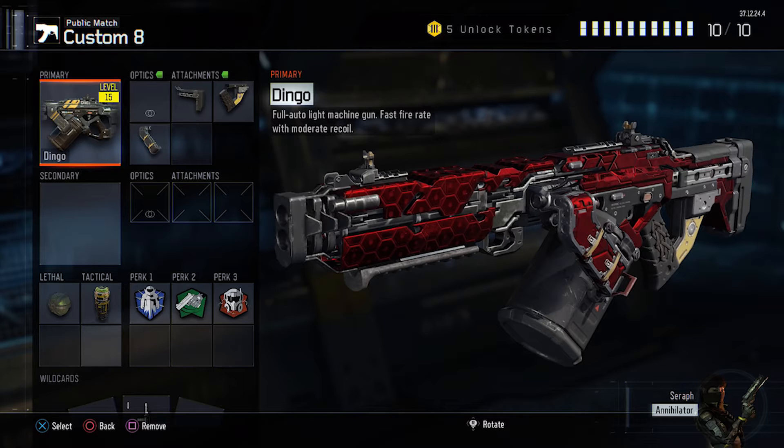The reason why I use no optics is that I think the iron sights are good enough to be used, and you're not gonna be using this at long range anyways because that's not what this gun's role is. So iron sights are fine for this, and that's just one extra point that we can use towards something else.